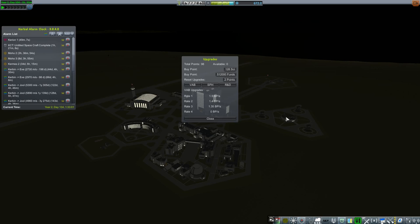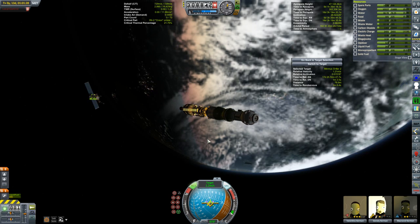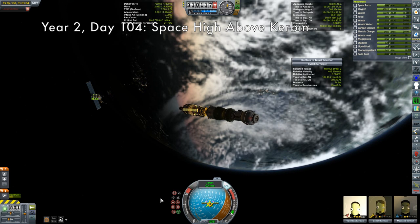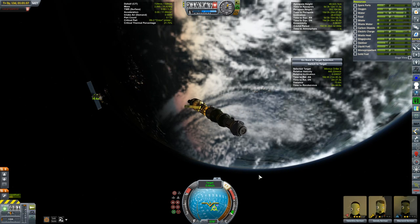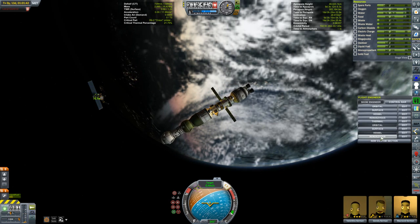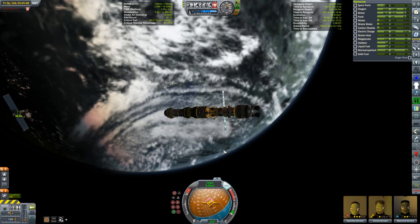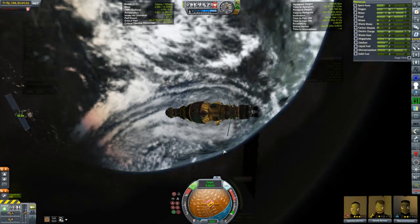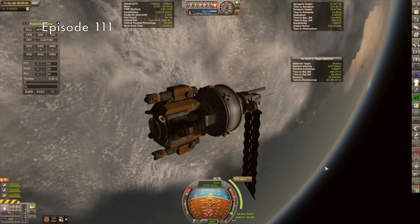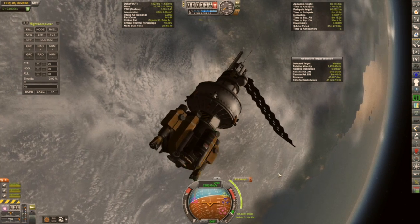With that out of the way, let's get back to the Korion 1 and its rendezvous with Minmus Driller 2. Valentina is just about ready to start her docking procedure, flipping the Korion around. Along for the ride we have engineer Gene Lee and scientist McNand. Just to remind people, the mission for Minmus Driller 2 is in need of support.